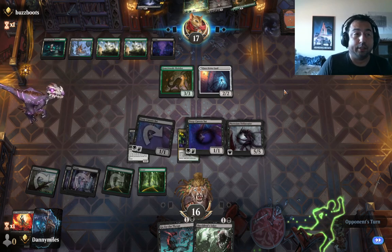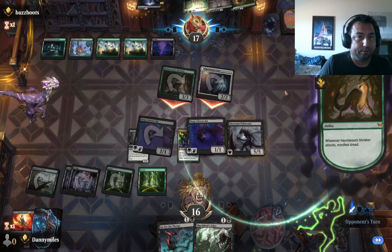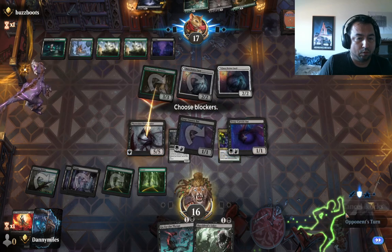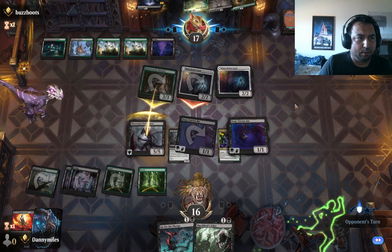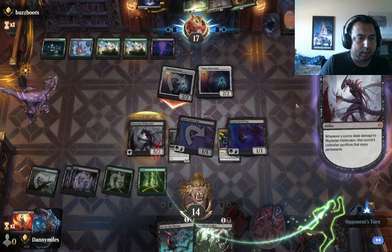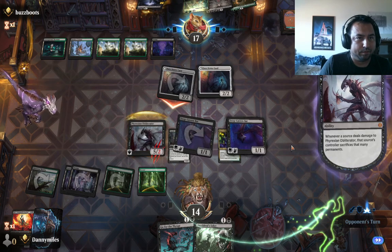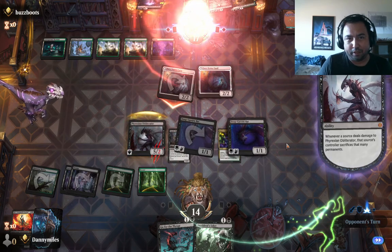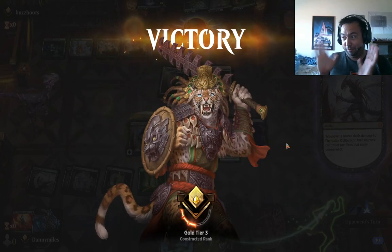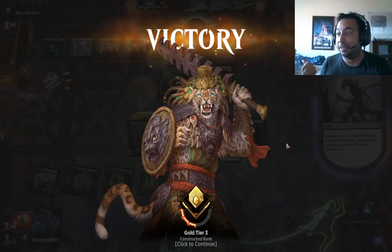You want to send the 3 damage over here? Do it. Does he not know what the 4/x Obliterator does? He has no cards in hand. You just lost the game. You must sacrifice 3 permanents now. This guy has never played the Phyrexian Obliterator in his life. You cannot block the 4/x Obliterator — you take 5. You watching this video: take the 5. Unless you've got a bunch of clue tokens or treasure tokens to sacrifice, or you're willing to lose your lands, just let it through. You're taking 5.